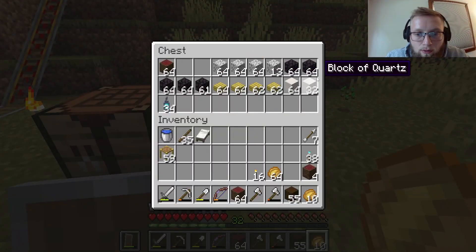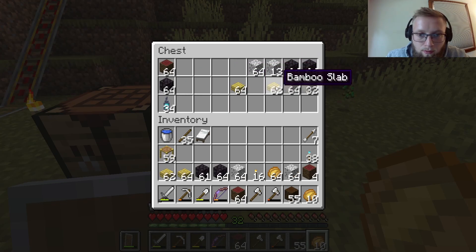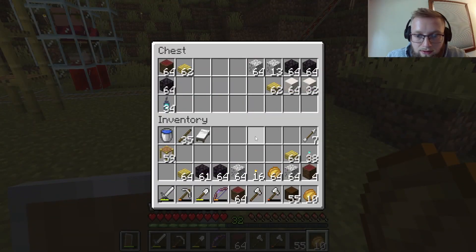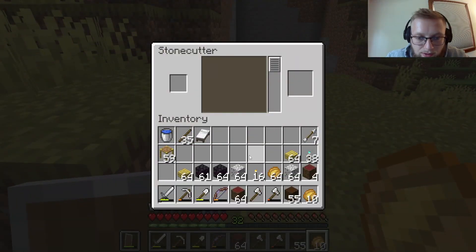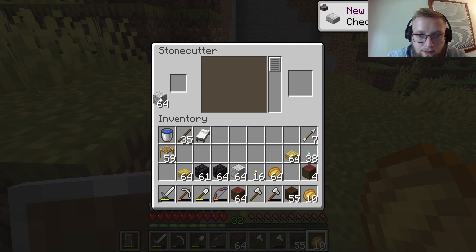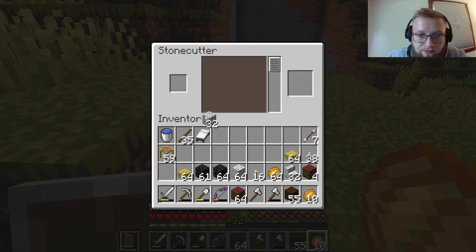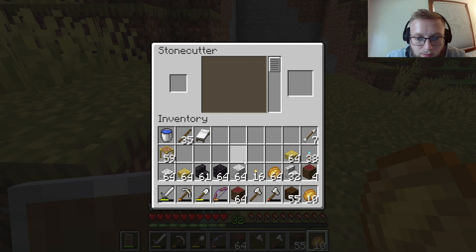To get started, we're grabbing mangrove logs, diorite, some blackstone. We've got a stone cutter over here to help out. We'll go get a bunch of polished stone — half a stack of polished stairs, half a stack of slabs. We really want the polished stone bricks because those look the nicest, in my opinion.